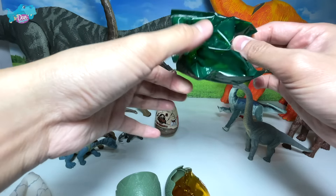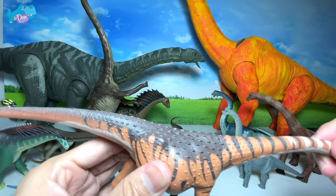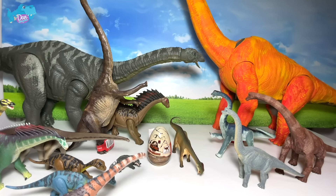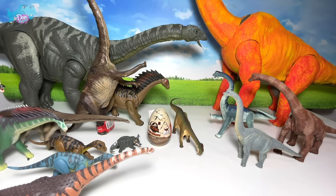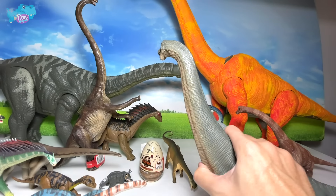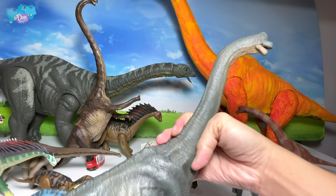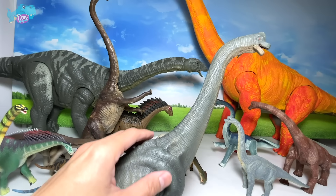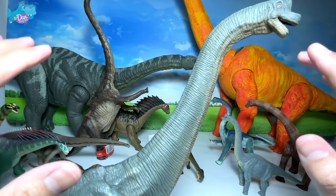Beautiful - you can see the spikes right over here. There could be a sail, but we are not too sure. The one from Mattel actually has a sail at the back. Next up let's take a look at another Brachiosaurus figure from Mojo - going to place it right over here. And another different sauropod here - I think this could be a Dexia Titan. Yes, Dexia Titan, the Dexia Lizard, should be discovered in China. It's a really beautiful, really tall looking figure.